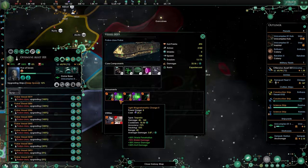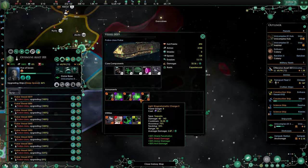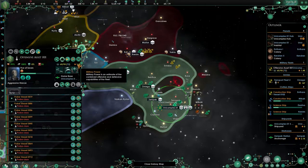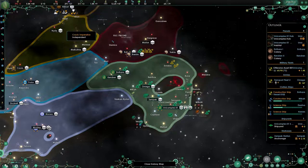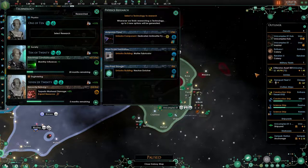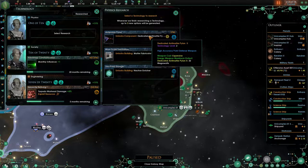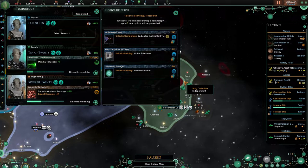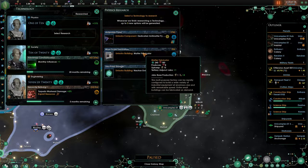Slightly disappointed, even though we are now using the Tech 2 version and we are doing a tiny bit more damage. Here we go — 1.4. We got the transwarp conduit, which means we can almost level them up again. Neutron enrichment — no. What is this? Oh, this is point defense. I'm not too interested right now.